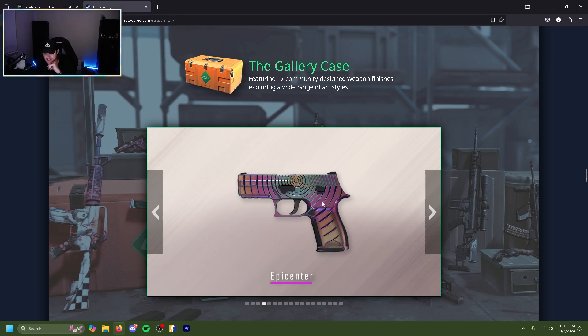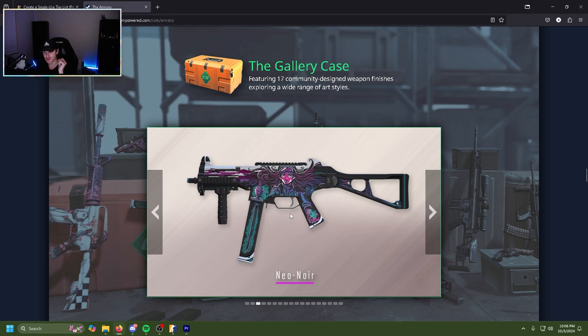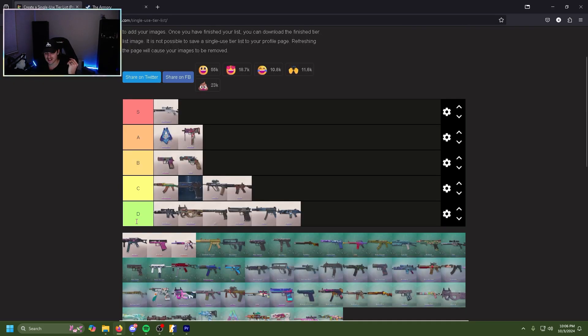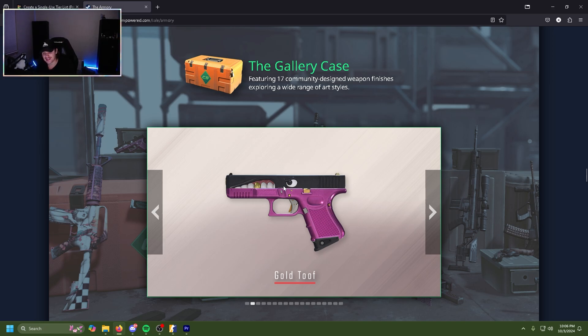The Epicenter P250 is actually really cool. I already like the P250 as just a gun itself and I think this is really cool. I haven't really looked at the pattern but if the center moves around on the skin that makes it an easy A tier, otherwise it's just a nice soft B. Another beautiful Neo-Noir skin — you can't hate on this collection. The Neo-Noir UMP is a solid B tier.